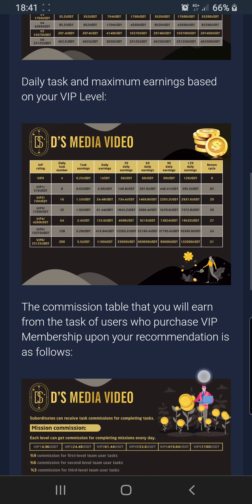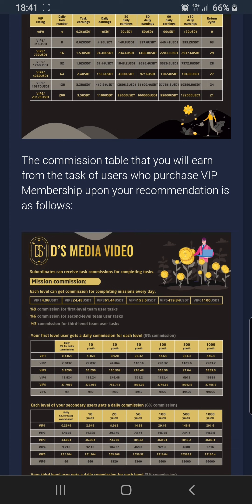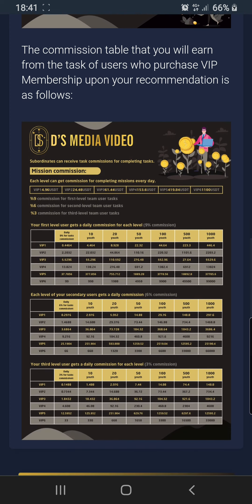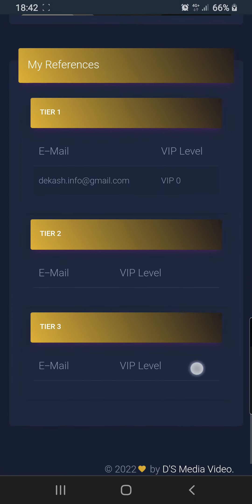The commission table for earnings from your referred users' tasks is as follows: each VIP level can earn commission for completed missions every day. The commission is 9% for first-level referrals, 6% for second level, and 3.5% for third level. You get all these rebates — that is how it works.